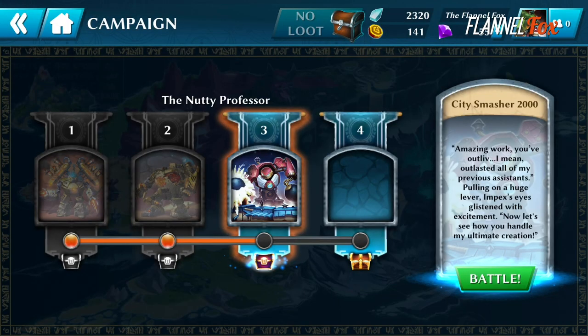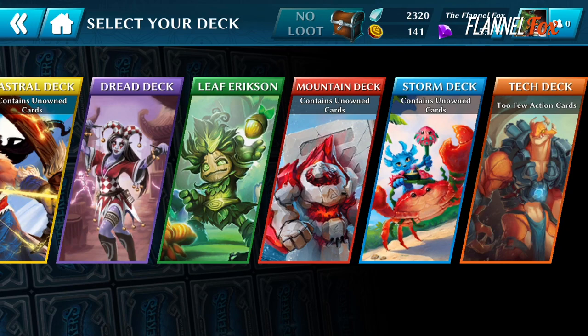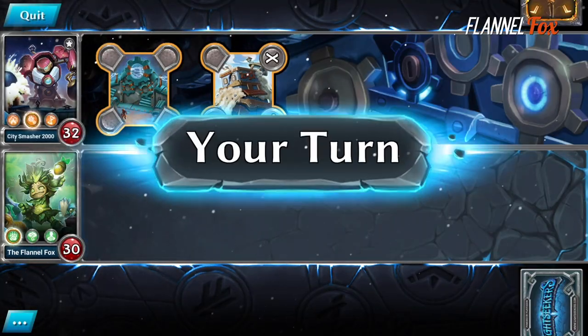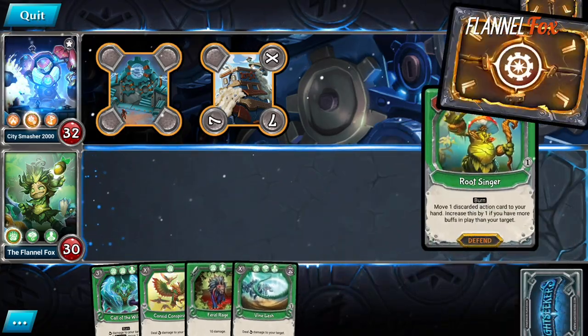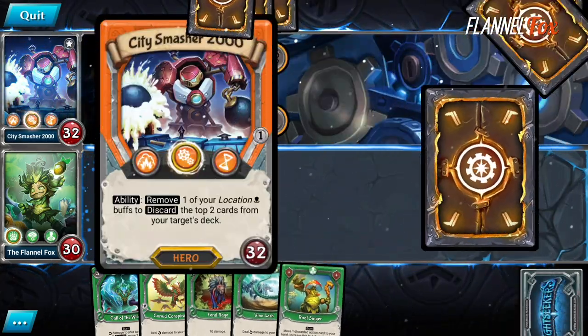While you can play against a CPU, you can only play Lightseekers with a network connection, even if you aren't playing another actual player. So there's no playing this game when you commute on Switch unless you have a Wi-Fi connection, which is incredibly frustrating.